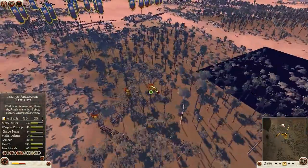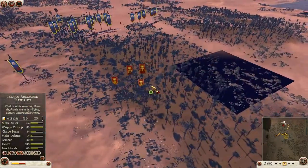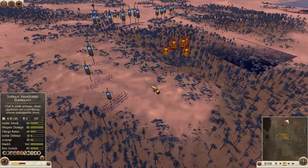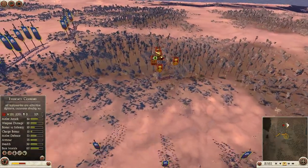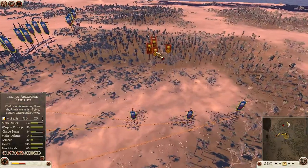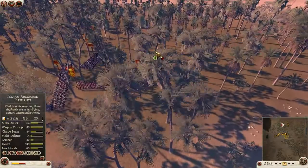The Evocati were the veterans of the Roman legions — they did their full 20 years of service and chose to stay in the army by choice, to serve their generals or consuls or whoever was in charge. As you can imagine, historically they would have been some very, very good soldiers indeed. So I think it's right that they're good units in the game.